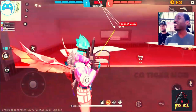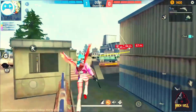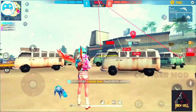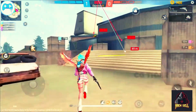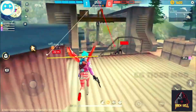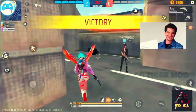But wait, how does it work? It's simple really. The hack is designed to automatically detect your enemy's head and adjust your aim accordingly. It's like having an aimbot, but for headshots only. And the best part is, it's completely free. No need for complicated installations or downloads, simply activate the hack and dominate the game.